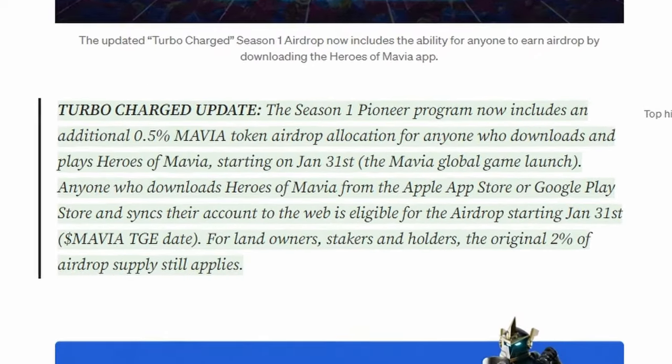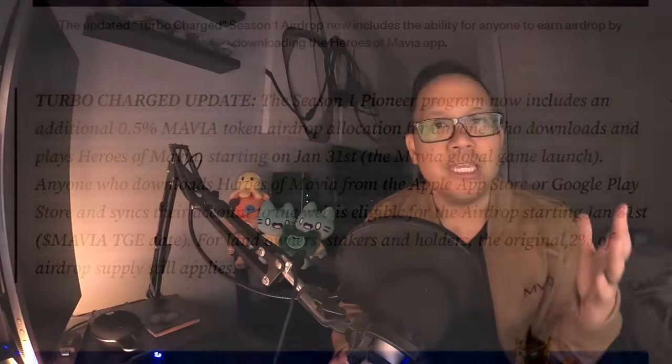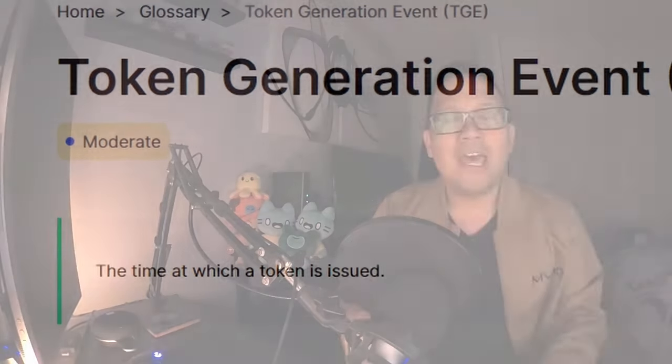Heroes of Mavia have announced a way to qualify to get free Mavia tokens for their upcoming TGE — Token Generation Event. In the crypto world, a TGE is essentially the birth of a new crypto or token. It's the first time the crypto is created and usually becomes available to the public — think of it as the grand opening of a store or the premiere of a new movie.